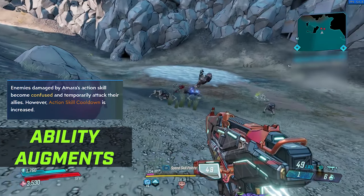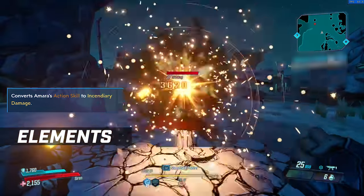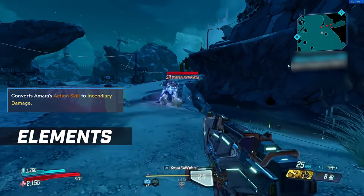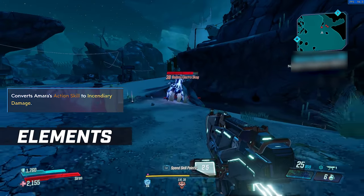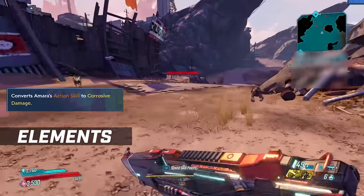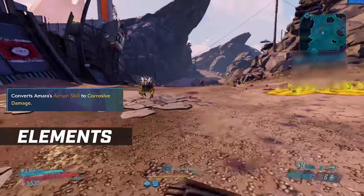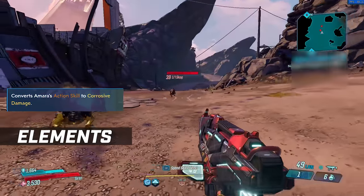Amara also has access to elements in those trees. By default all of these abilities deal shock damage, but if you invest into the Phase Grasp tree, you unlock Soul Fire which converts the action skill to fire damage instead. The Mystical Assault tree doesn't have any other element, so shock is the only option there. But in the Brawl tree, you have Blight Tiger which converts all of your action skill damage to corrosive — great for armored targets as an example. You have so many options no matter what you want to play.